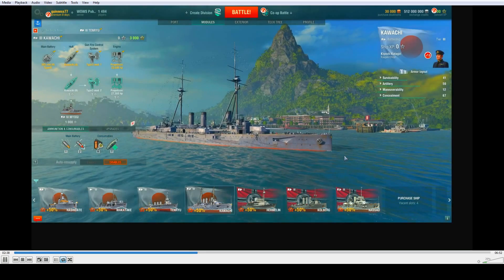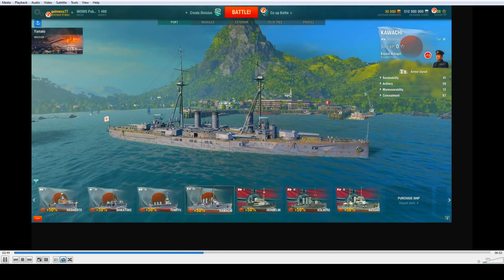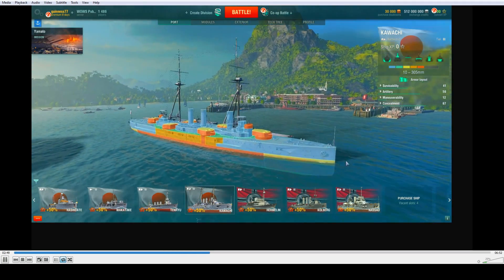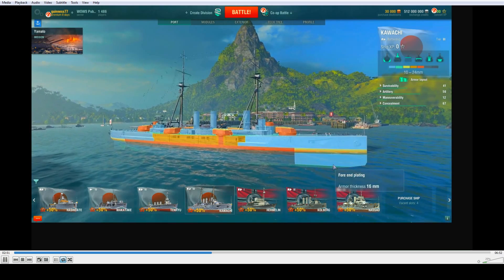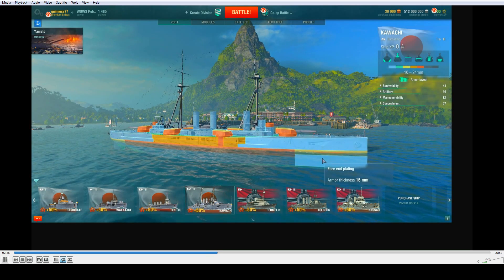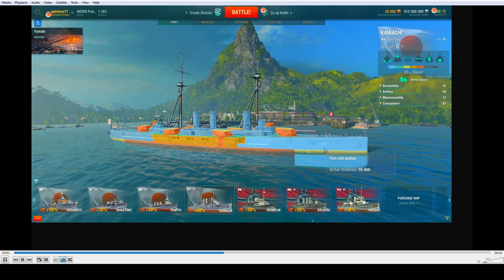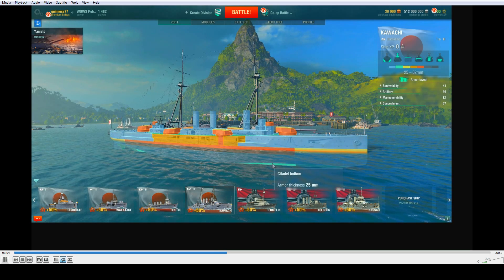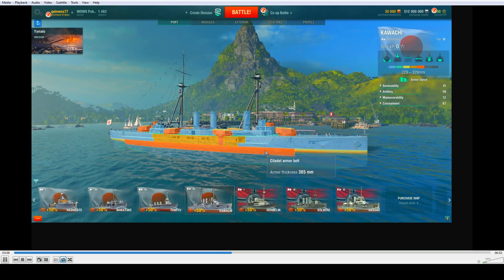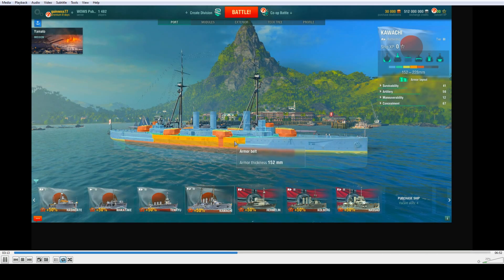Let's take a look at a bigger boat. Click on armor layout — lots to see here. Bottom plating 25 millimeters, fore and aft plating 16 millimeters, armor belt 102 millimeters. Lots to see. Citadel plating along the bottom, the armor belt around the citadel — two different thicknesses of the armor belt there.